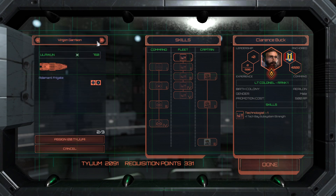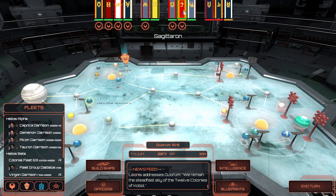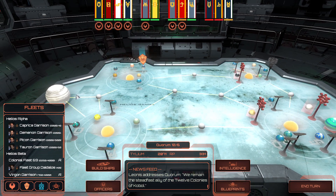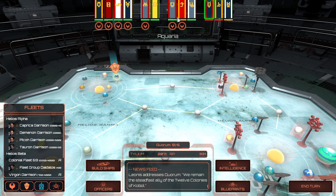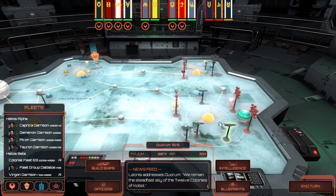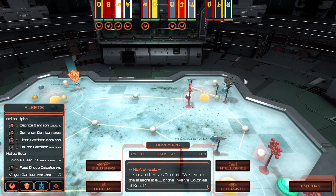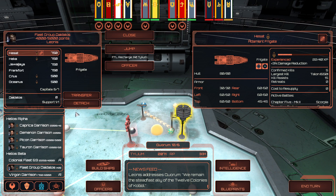We're going to assign you to the Scorpion Garrison. That will make sure that all of these are taken care of. We have Helios taken care of, but we're going to have to do some reinforcements — jumping over there to reinforce that.